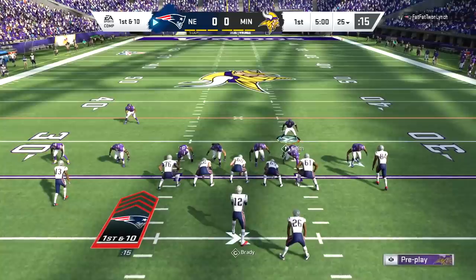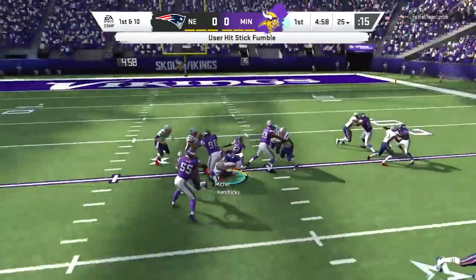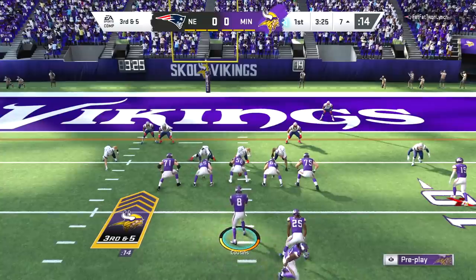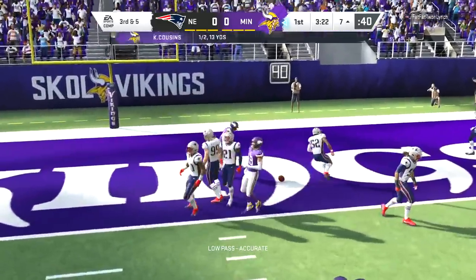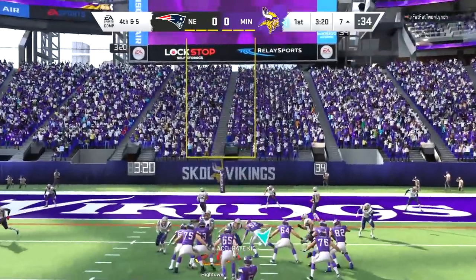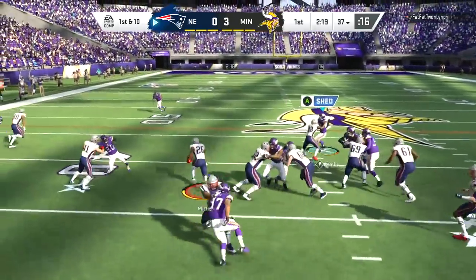Now the Minnesota Vikings are going against the New England Patriots. We are once again working on the Harrison Smith x-factor ability. We force another fumble with Harry the Hitman, but that's not even going to count for the x-factor counter at all — it wasn't even a tackle for a loss. So even though we pretty much just ruined that man's career, it does absolutely nothing for us.